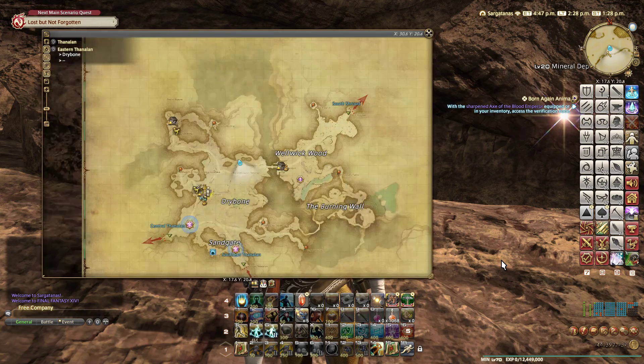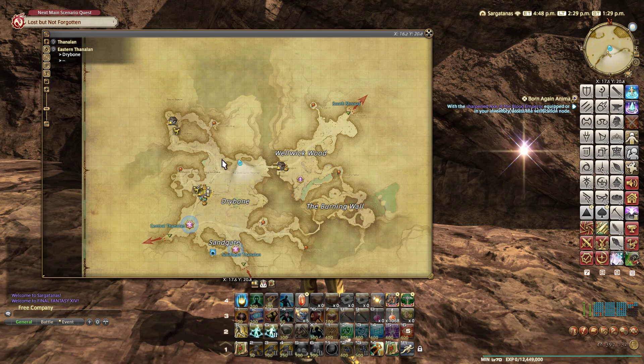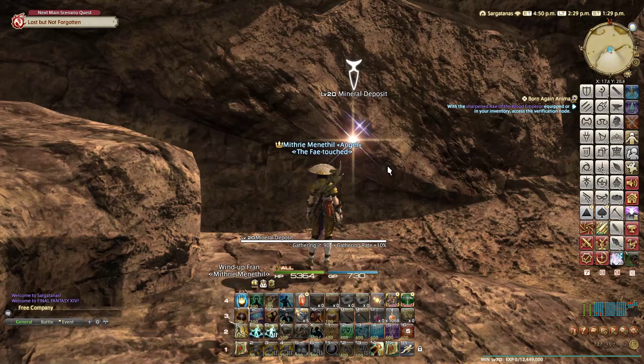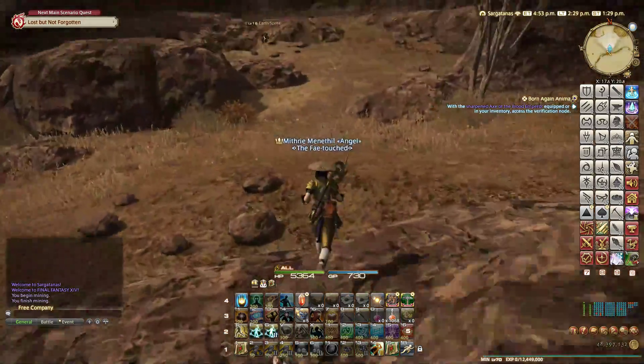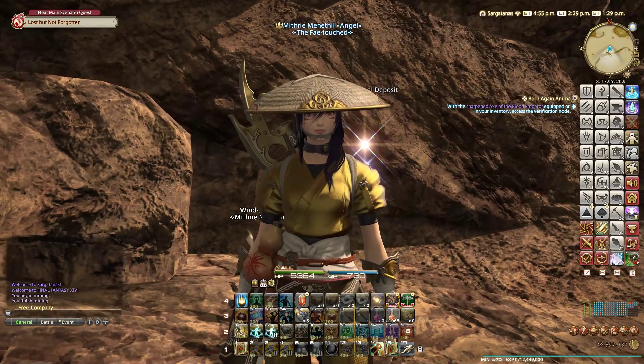You have Alumin, which you can get right here at the top of Eastern Fanalan. Right now, these Alumin on my server — Sargatanas, Aether data center — go for 1,000 gil each, normal quality.